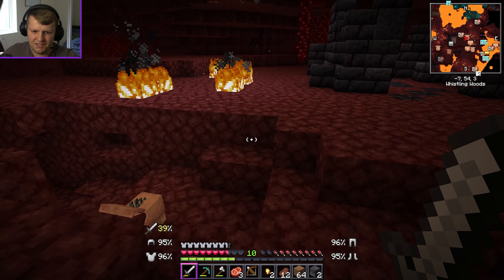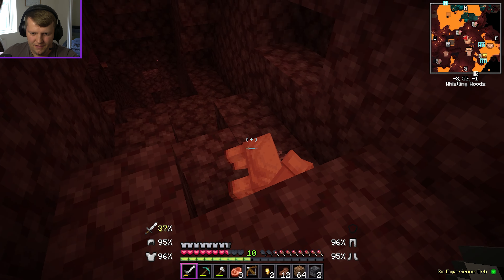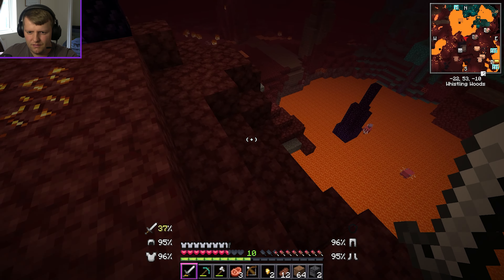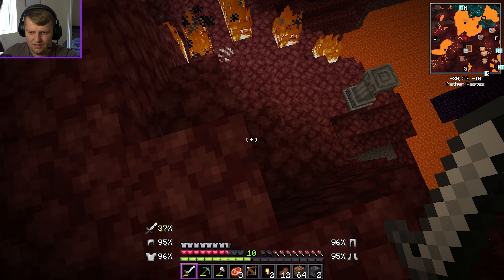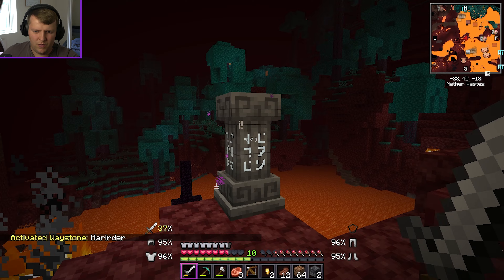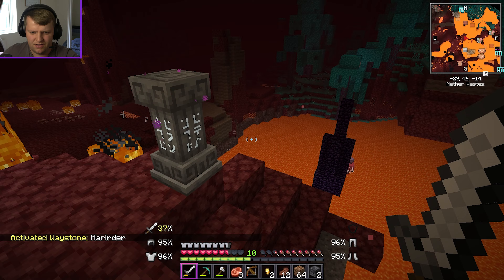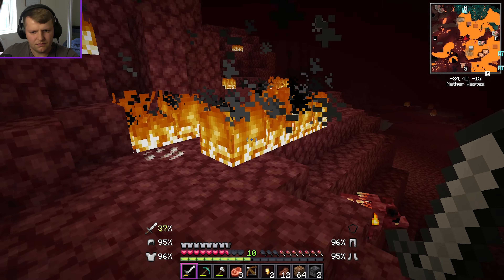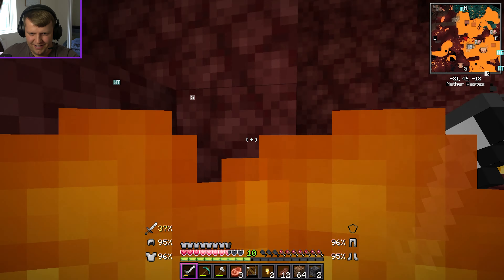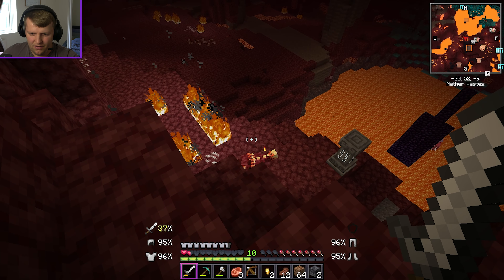We got a crossbow but I don't have any arrows — that's not useful. Are those glowstone blocks on? I need the glowstone. Just let it in — oh wait, are you coming after me as well? Look what I got — gold! All right, get out of the way. Oh god, it's going to chuck me off the edge!